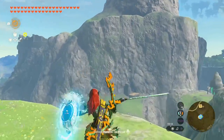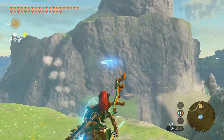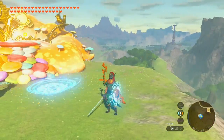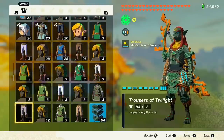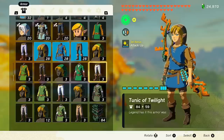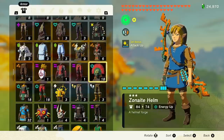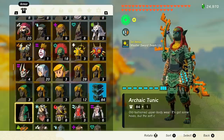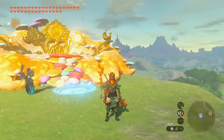84 defense, and the set bonus is Master Sword Beam Up - that's what used to be exclusive to the Champion's Leathers and other sets. And wow, that beam goes very far - it seems like I hit the side of that mountain over there. Is 84 going to be tied with the highest defense in the game? Yeah, same as the Wild set at 84. Same defense as the full set bonus of the highest defense sets, including the Wild set, the Soldier set, and the Zonaite armor. It covers the whole body - quick way to take off all three pieces.